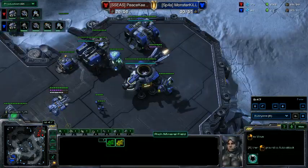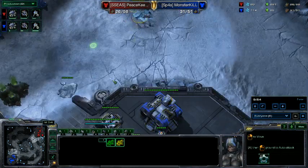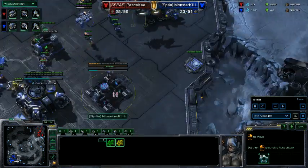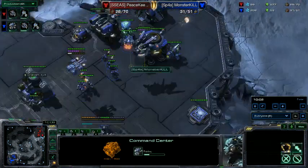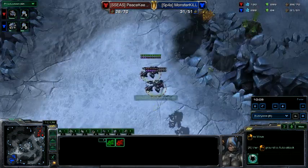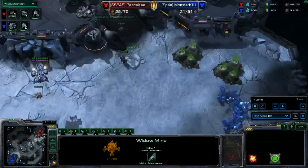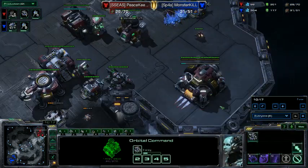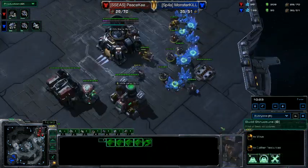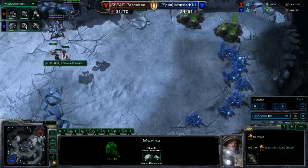I have enough gas so I'm putting SCVs back onto minerals. These two widow mines have pretty nice defensive potential. My two banshees go into the space to see what they can do, but a viking pops out and with the raven-viking combination my cloaked banshees get pushed away. He's only just started his command center though. I get a pretty nice widow mine kill, and I choose to morph into orbital command and drop a MULE for more minerals faster.